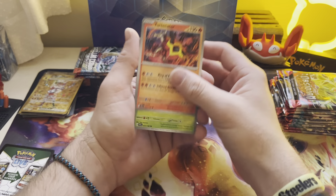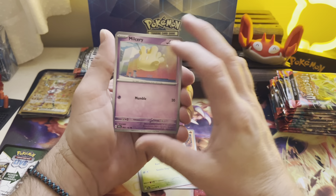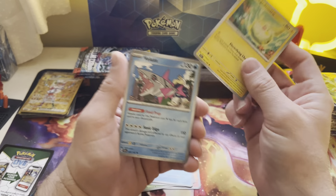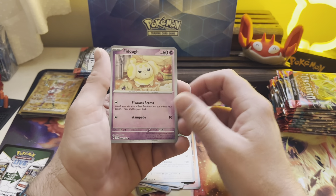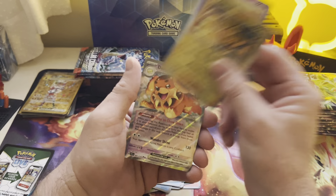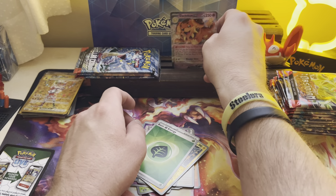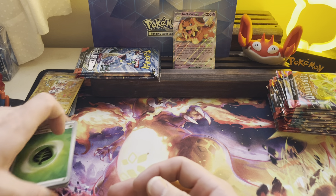You get half of a booster box's worth of packs and you get all the other stuff, so this could be worth it. Merrill, Tokidamaru, Balooza, Tornadus, Fido, Electabuzz, Tauschbund EX. Dude, crazy start. Crazy start. We are starting off with a hit.